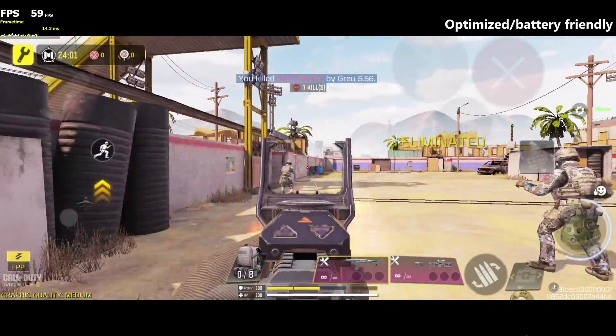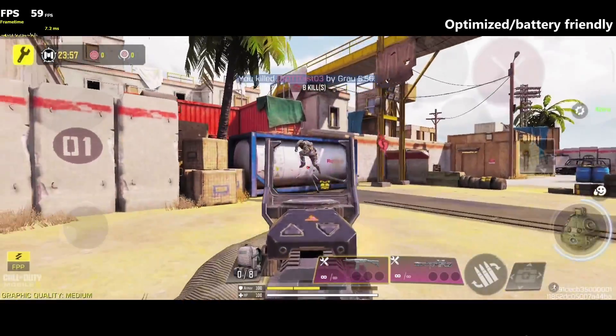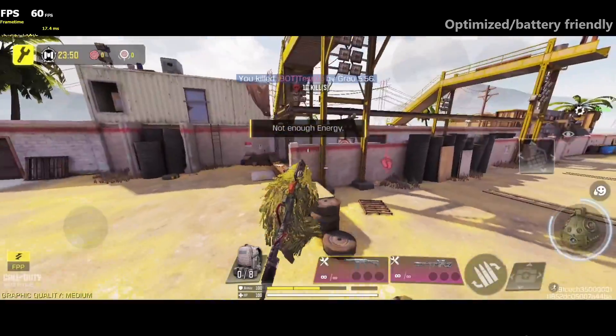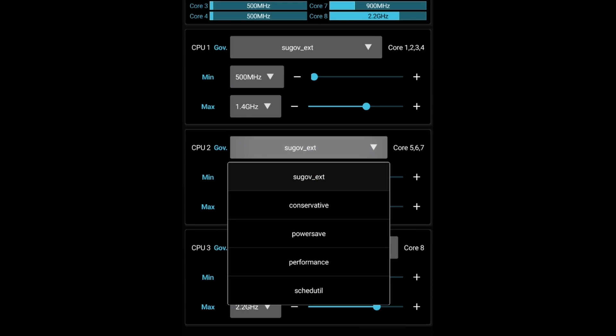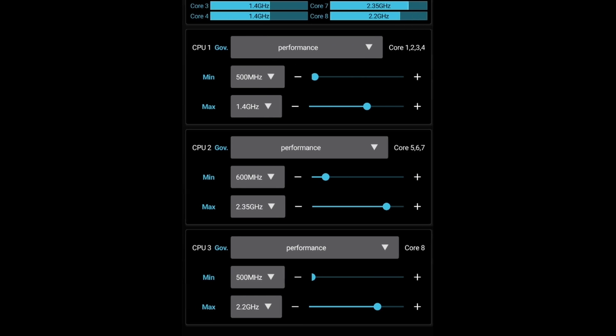Now we will maximize the overclocking of my device. This is for the sake of the video, and I don't recommend these settings. But don't worry, this will not harm your device as long as you don't mess with other settings. This is our current settings. All we have to do to reach the gaming level experience is to change the Governors to Performance and slide the minimum to at least half.